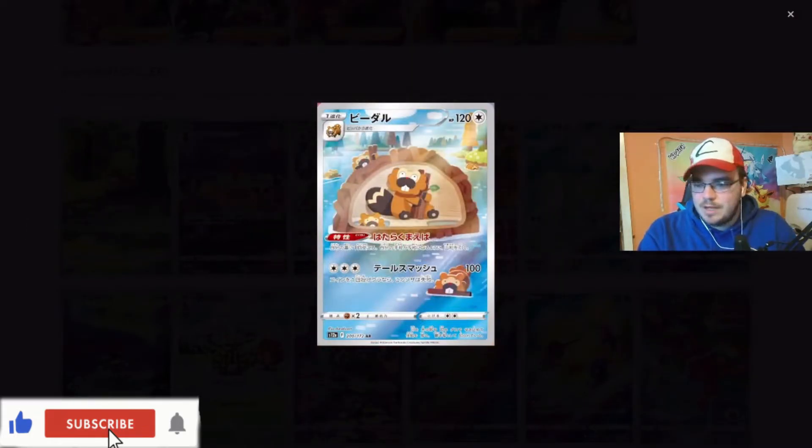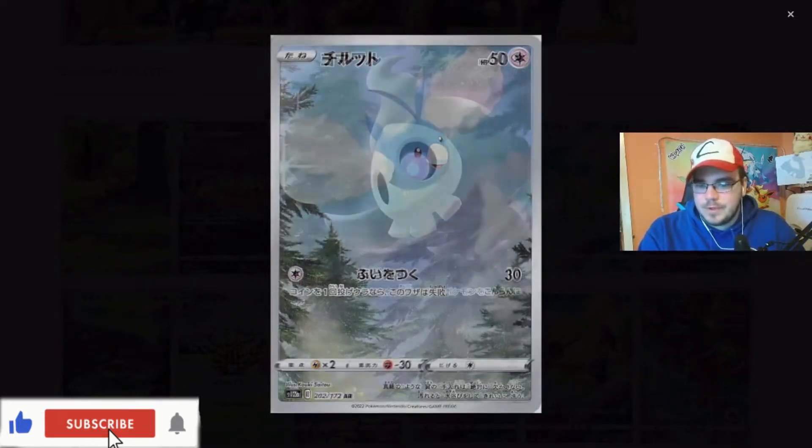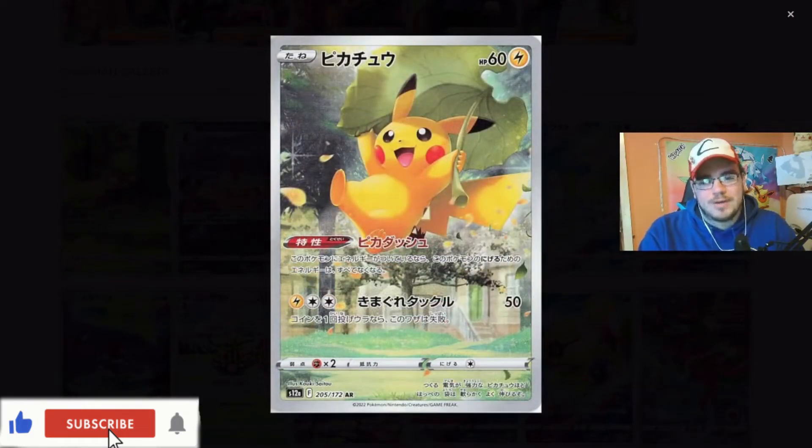He made himself a little home. I love that. Breloom. Swablu. There is Pikachu! Flying in high on the leaf. That is such a beautiful card. Now, I believe you can get a god pack in the V-Star Universe boxes. So if you do go and check them out and you do make videos or want to share them in the Discord, please share some of your pulls if you do manage to get a god pack.